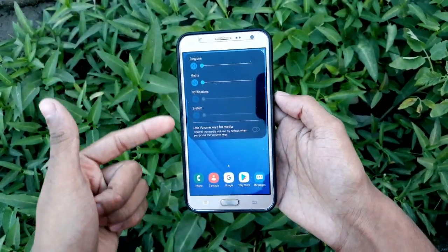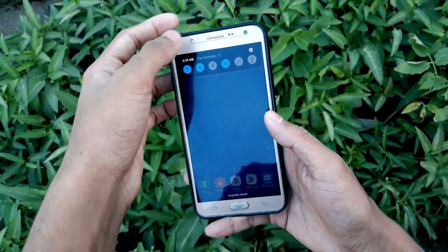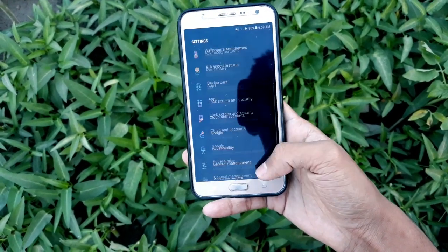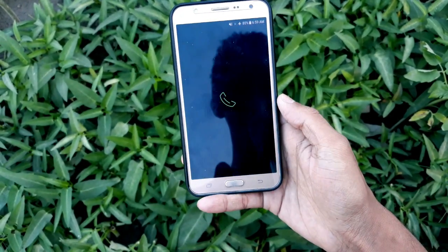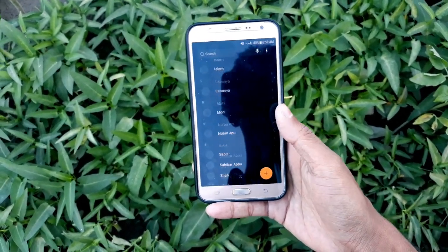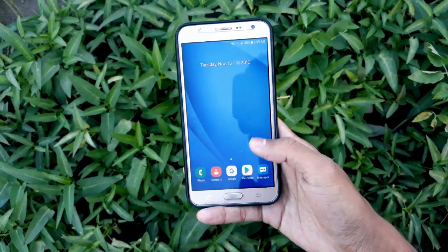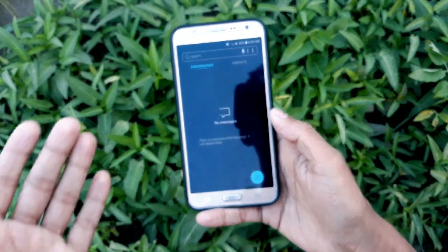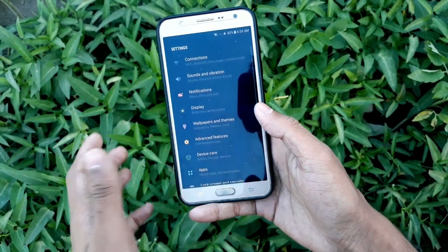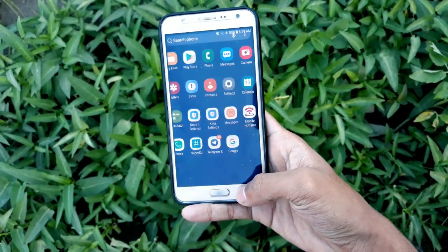If you want a dark sound bar, dark notification panel, or dark settings panel, just go to Settings and you'll see the dark settings panel. The phone dialer and contacts are dark too — every stock app is now dark. If you want to apply the full dark theme, you can install the One UI application — I'll put the link in the description. Download it and apply the theme from the Samsung Theme Manager.